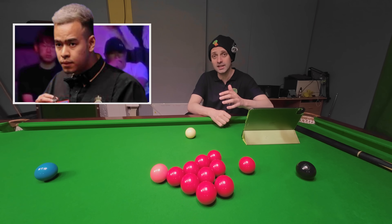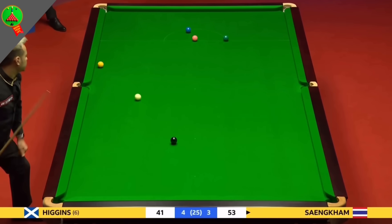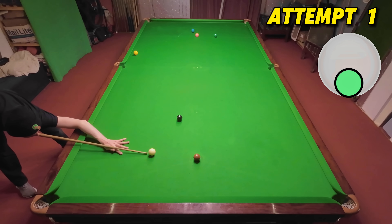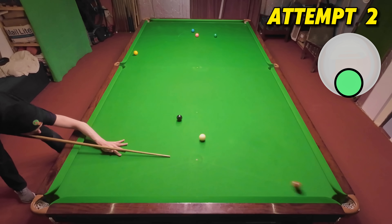In 2022 Noppon Saengkham pots this brown off the black spot and quite brilliantly arcs the cue ball around the black to release the yellow off the cushion. This allows him to go on and level the match up four-all against John Higgins, however he eventually loses the match 13 frames to 7.